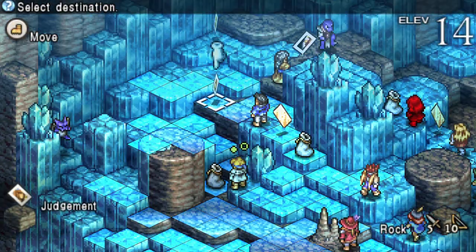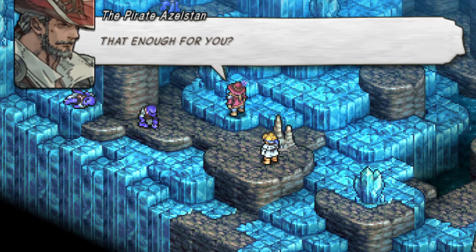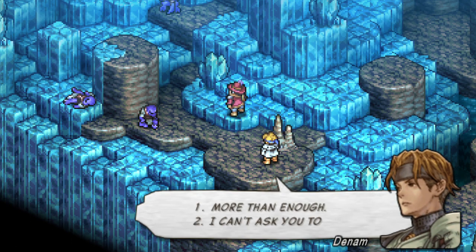After winning this battle, you will have a cutscene with Diego where he wants to join and talks about him losing his daughter. You will also get a dialogue choice — hit the first one and he will join you.